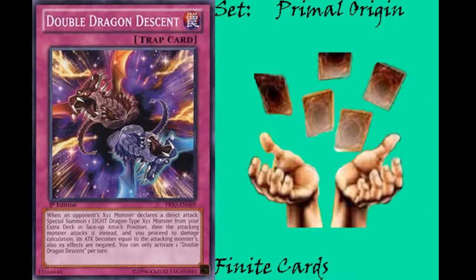Finally, we have Double Dragon Descent, which is a normal trap card with the effect: when an opponent's Xyz monster declares a direct attack, special summon 1 light Dragon-type Xyz monster from your extra deck in face-up attack position, then the attacking monster attacks it instead, and you proceed to damage calculation. Your monster's attack becomes equal to the attacker's attack, and its effects are negated. You can only activate 1 Double Dragon Descent per turn. This card is clearly just going to create a clash situation where both monsters are destroyed. If they have a lower attacking monster, it's not like you're going to be able to attack over them, which creates a decent clause for this card.